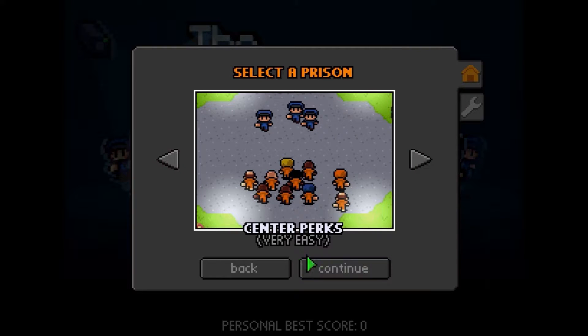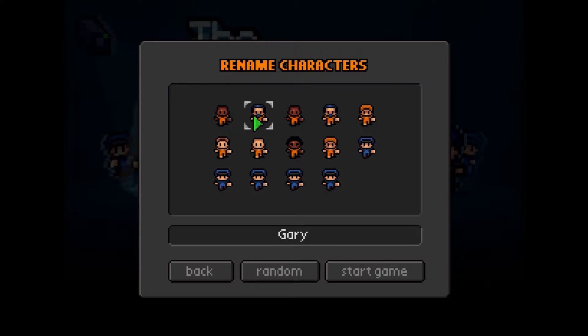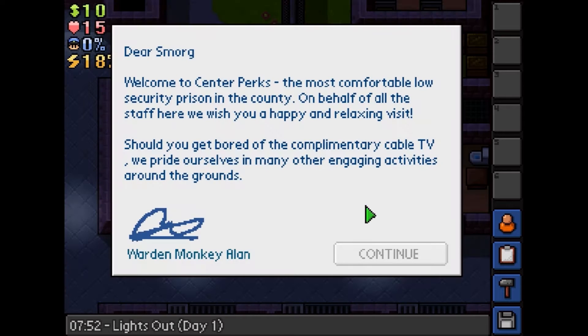Center Perks — very easy. Let's do that one. Rename characters — I don't really care, let's just keep going. On with the show. 'Dear Smog, welcome to Center Perks, the most comfortable, low security prison in my country. On behalf of all the staff here, we wish you a happy and relaxing visit.' Should you get bored of the complimentary cable TV, we pride ourselves in many other engaging activities across the grounds.